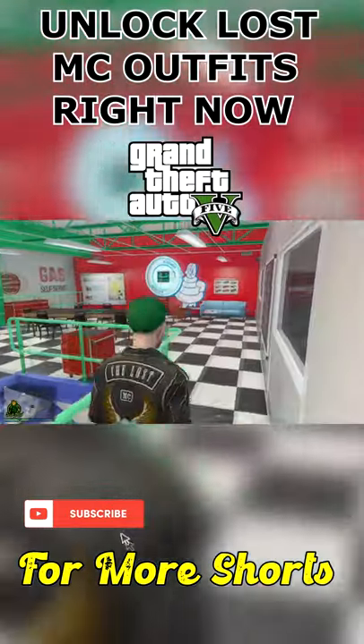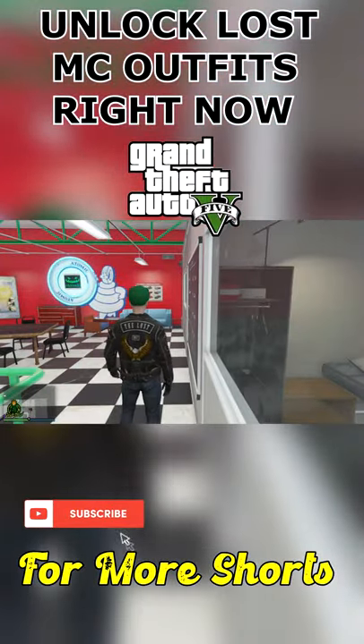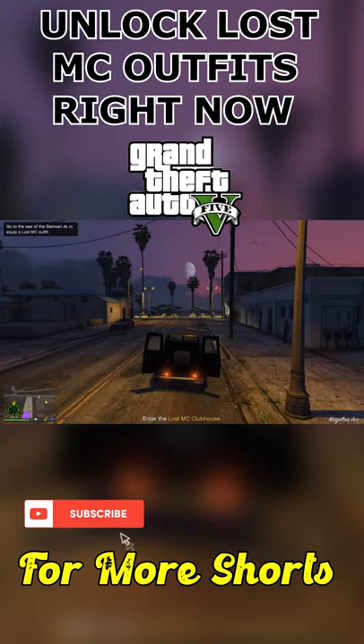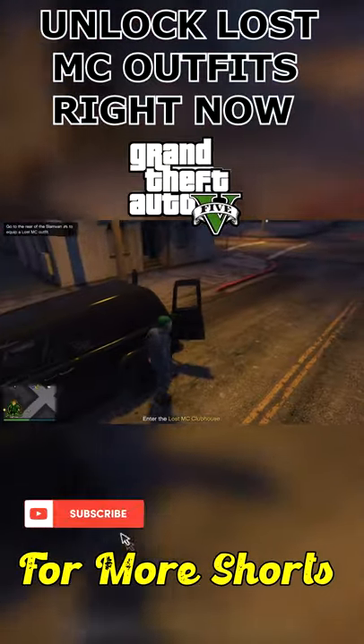Do you want to know how to get the Lost MC clothing in GTA 5 online? As you come up to the yellow dot, it's going to stop your slam van right away. The back doors are going to open. You're going to want to go to the trunk.